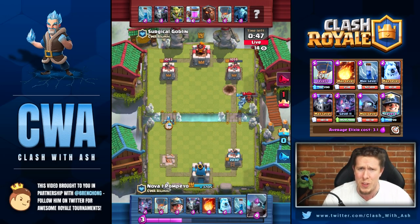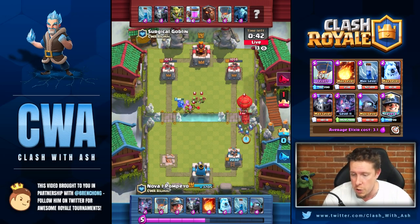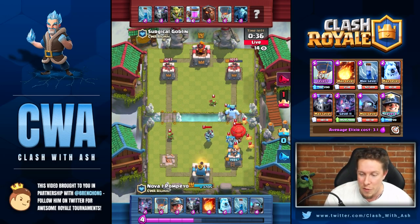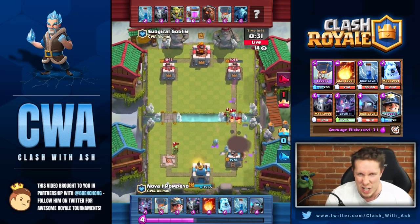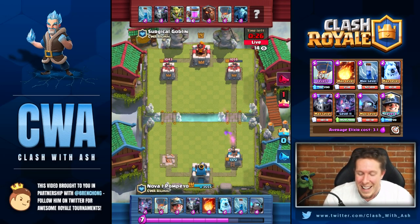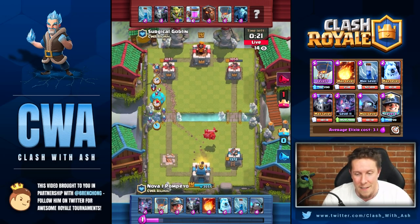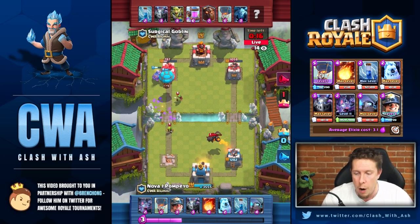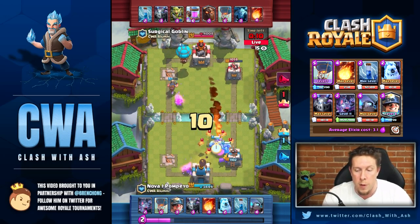Normal players would be in trouble with the lava loon coming in the right lane, but Pompeo is a clash god. He's doing a very adept job defensively — he lets that lava hound by surgical go to his tower, and he knows he has to go hard on the left tower to stay in the game. So he sends in the miner and the balloon.